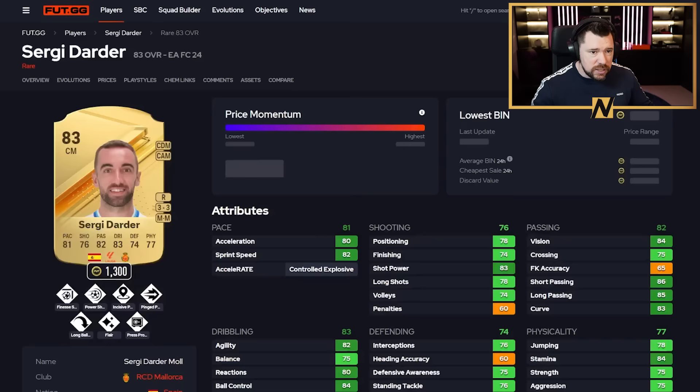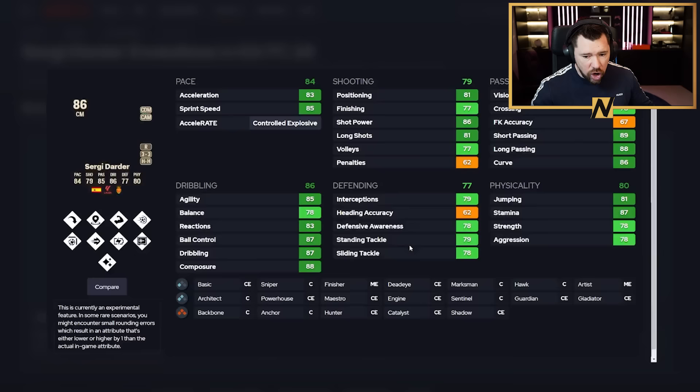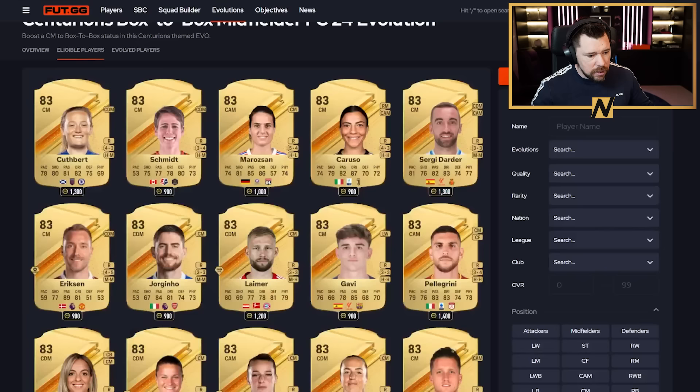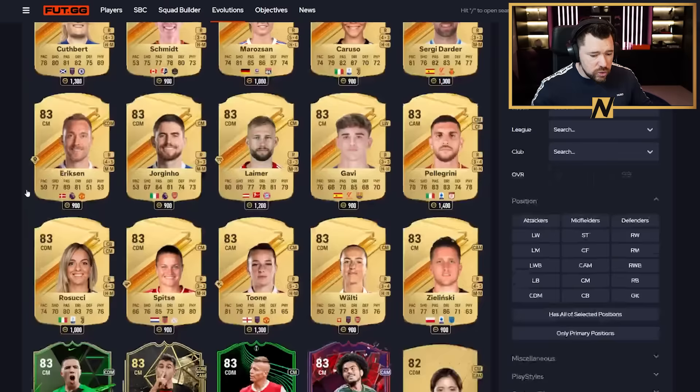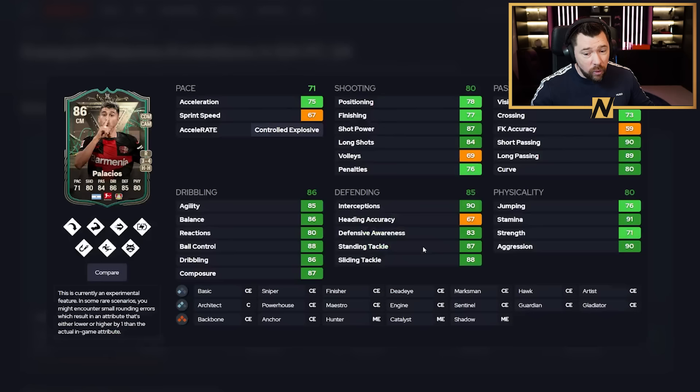Koke and Enzo I'm not really interested in. Sergi Darder goes up to nine play styles — it's a good card but a bit meh. In-form Palacios is fun because you can evolve an in-form and he comes with the dynamic image, which is great. His pace isn't the best but outside of that it's a really good card, and Bayer Leverkusen have loads of really good players in the game this year.